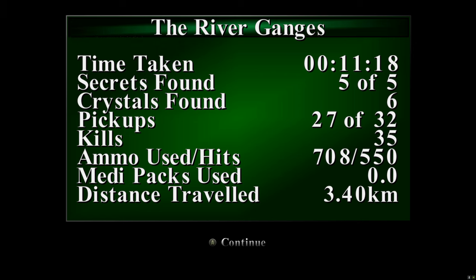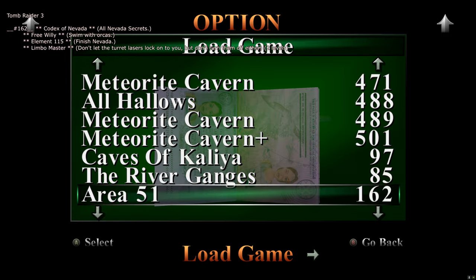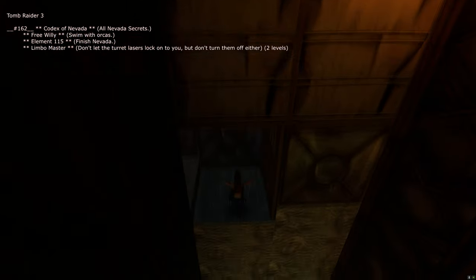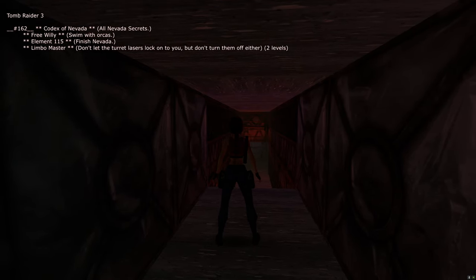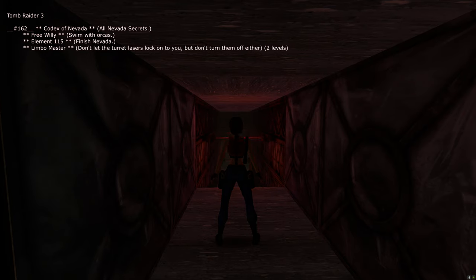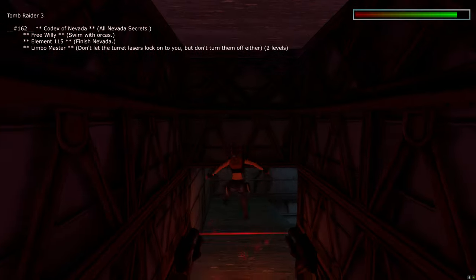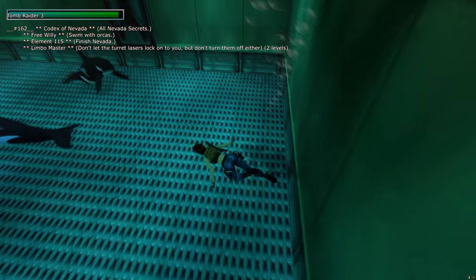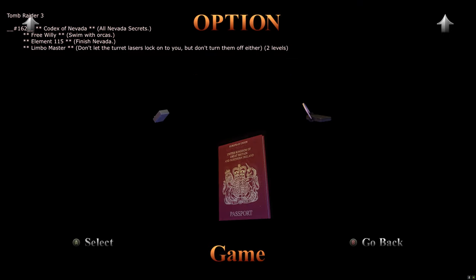Next slot is 162. This jump is set up perfectly — run forwards, jump, hold grab in the air, and you'll land in this area. As soon as you move forwards you'll get the chime for the Codex of Nevada trophy. There are also three more trophies on this save. Wait for the bottom laser to move away, run and jump over it, drop into the water pool below, and you get the 'Free Willy' trophy for swimming with orcas. The orcas don't damage you.